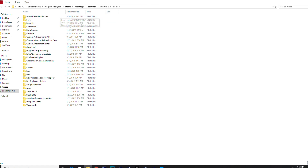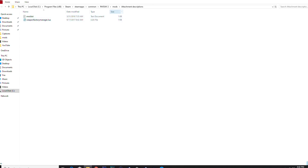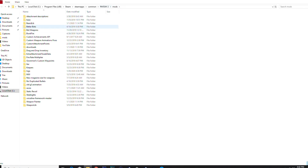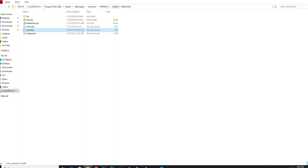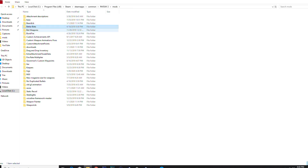These are all the mods I have installed. Attachment descriptions — I needed this for some weapons. Base comes with BLT and beer lib. Better bots makes your AI teammates a lot better, there are some settings for them. Bot weapons — I honestly forgot what this does, something with bot weapons I guess.